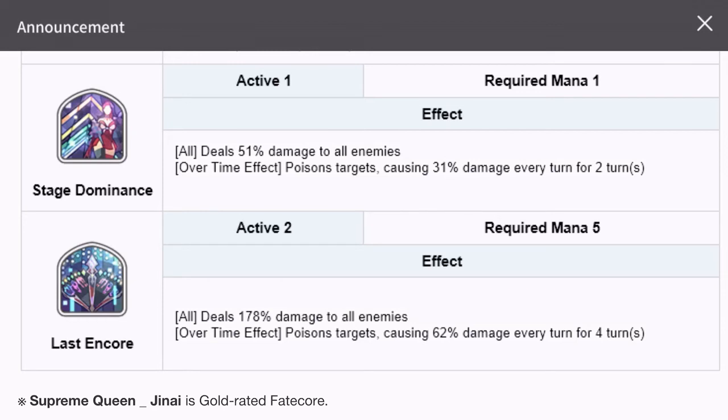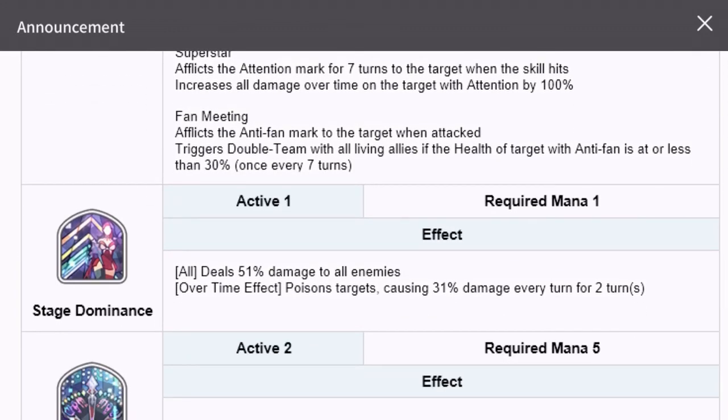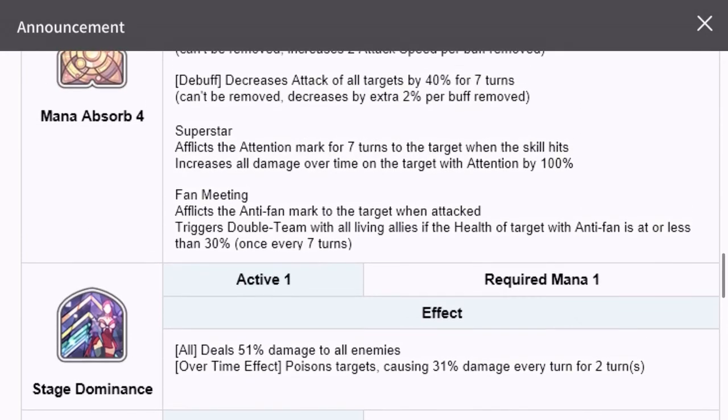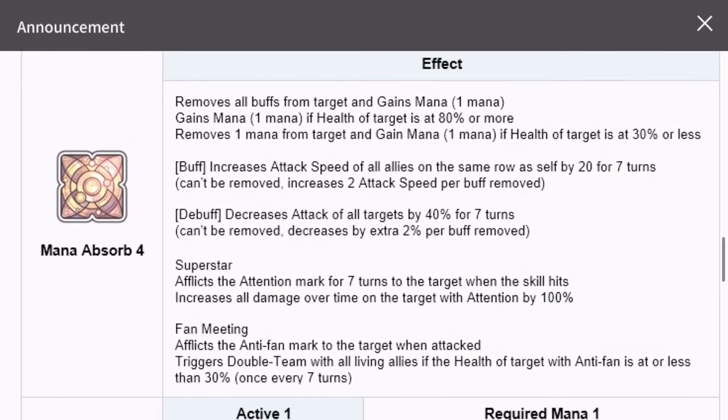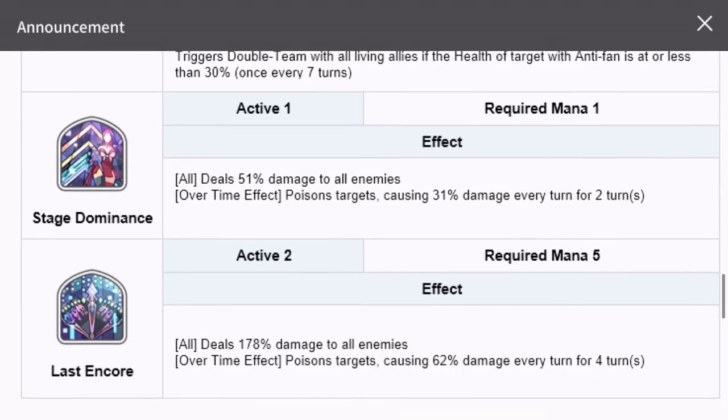For active skills — Stage Dominance, Active 1, requires 1 mana: deals 51% damage to all enemies; the over-time effect poisons the target causing 31% damage every turn for two turns. This is the same as the current version in the game — same damage, same effect, same turns. The difference is that thanks to the Superstar passive with the attention mark, that 31% poison damage gets increased to 62%.